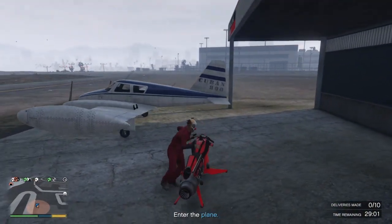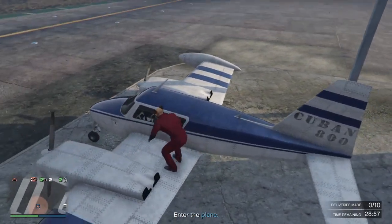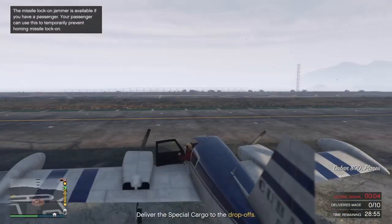I cannot stress this enough — last week if you didn't take advantage of the VIP double missions, those are so easy. I easily made over a million dollars last week. This week, do take advantage of this — hop online and make that extra money. As you can see right here there are 10 drop-off points and you get 30 minutes once the mission starts.